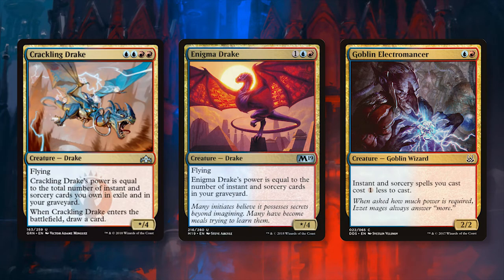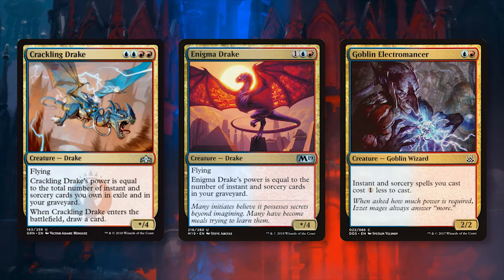Starting off, we take a look at the creature package for this deck: 4 Crackling Drake, 4 Enigma Drake, and 4 Goblin Electromancer. Obviously in a deck called Is It Spells, we can't expect to see a high number of creatures; however, each of these creature cards are extremely high value.